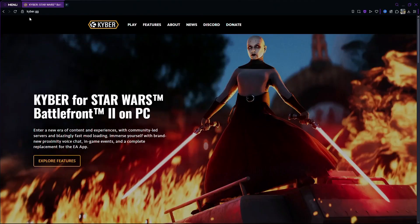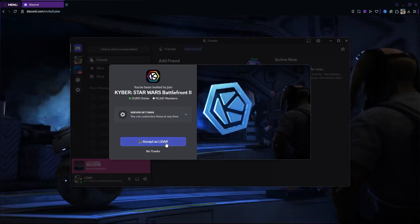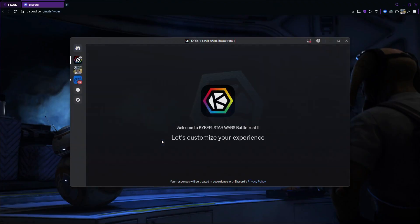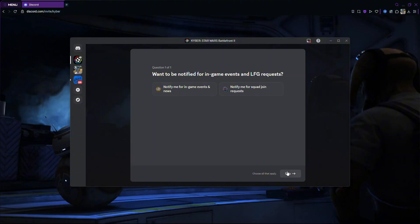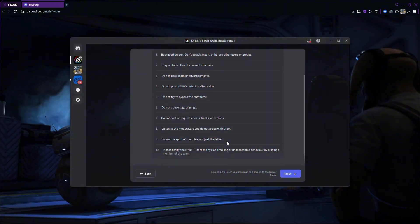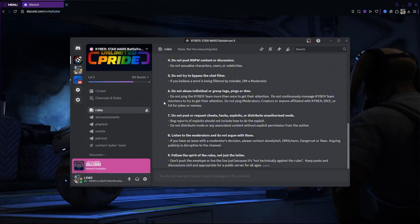So the first thing you're going to want to do is go to their website kyber.gg, and then you're going to click on the Discord because you're going to want to join their Discord. If you're already logged into Discord you will see the invite, so you're going to want to accept it. And there you go, you are now in their Discord.